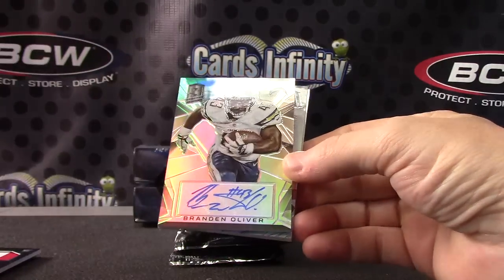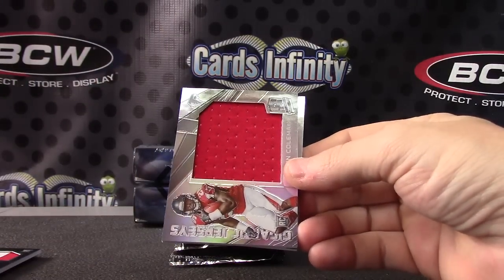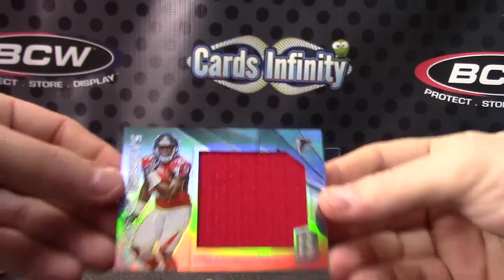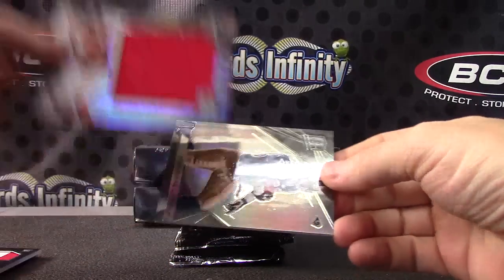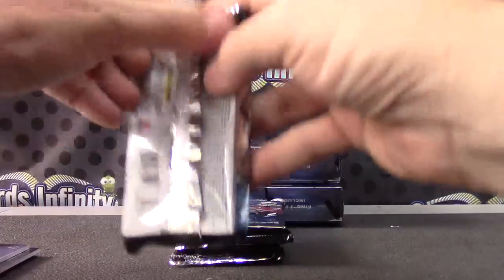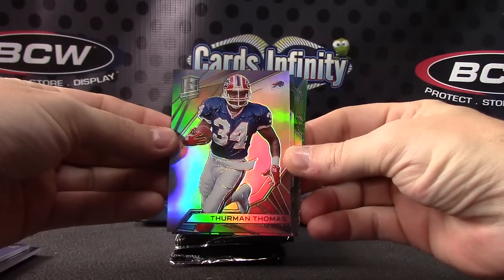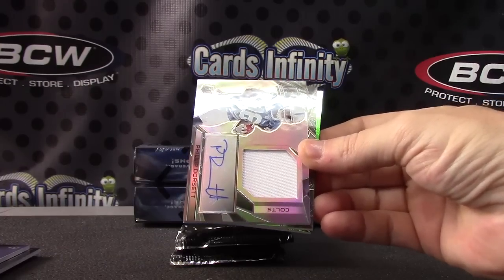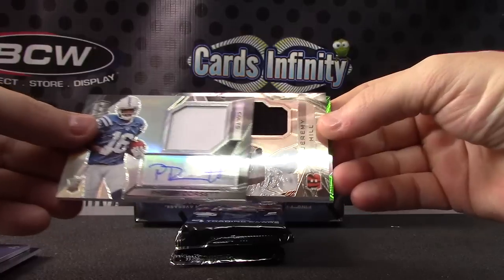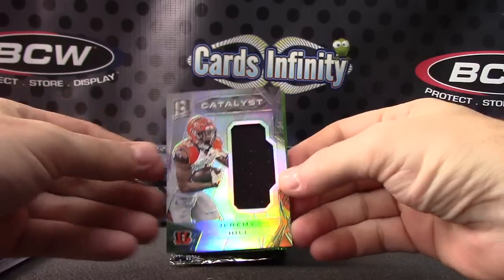Mike Evans and Jameis Winston — odd to get two in one pack. NFC South — Jameis and Mike. Brandon Oliver, AFC West — numbered to 99. NFC South — Tevin Coleman, he actually looked pretty good. It's hard to judge anybody by week one though. On week one they look good; by week five you don't even know who they are anymore. But week one he looked good.